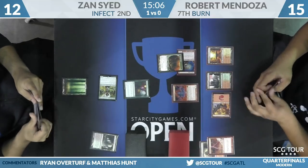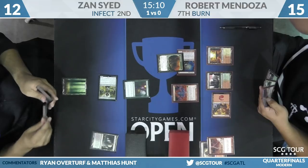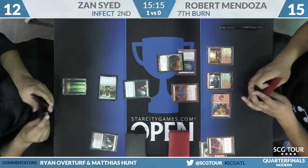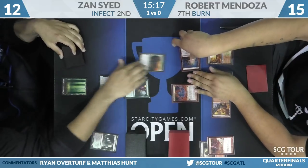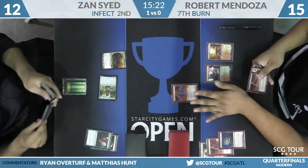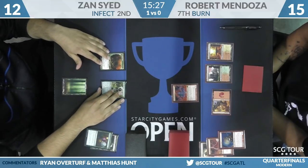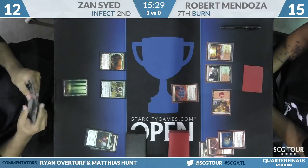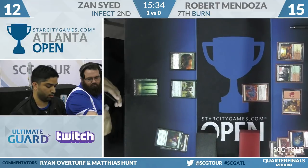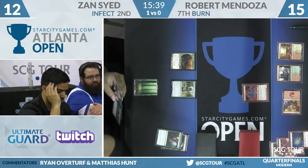Depends on how much burn is left in Robert's hand — looks like a Helix, a Bolt, and a land. Zan at seven life; add those together and it's eight damage. Robert bins the Goblin Guide — well played. He could only fight back and then just get the other defense and be out of stuff. Heads-up move on Mendoza's part. He doesn't have a clock — just hang out. This Grim Lavamancer plus the top card of your deck will finish it.